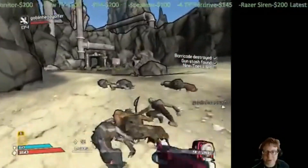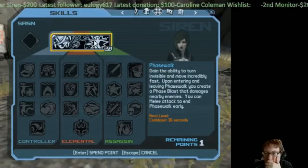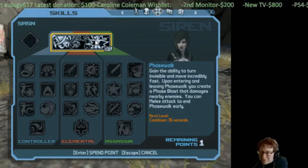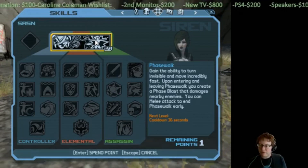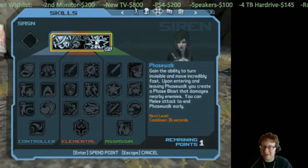No scope! Ha ha ha. Well, that was quite a battle. To turn invisible and move incredibly fast — upon entering and leaving phase walk, you create a phase blast that damages nearby enemies. You can melee attack to end phase walk early.